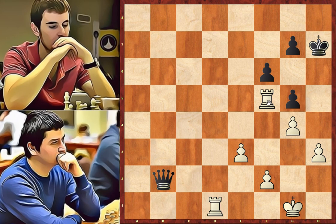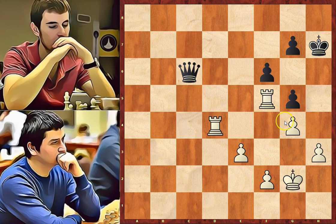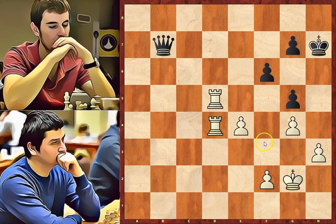Queen to c2 attacking the rook, queen to a1, queen to b2, rook to d1, queen to c2, and rook to d4 — both rooks are protected. Queen to c1 check, king to g2, queen to c6 check, rook f to d5 blocking the check. Queen to b7 — the queen remains on this diagonal. e4 and the pawn goes forward. Queen to c6 — the queen doesn't want to leave this diagonal, so the king has to get out from this pin without receiving any check, and white manages to do this with an interesting rook maneuver.